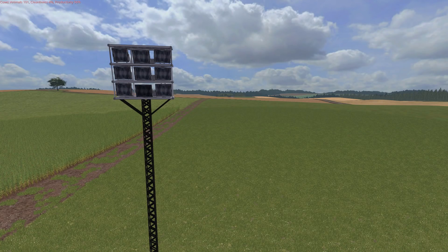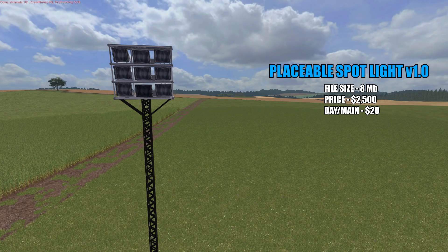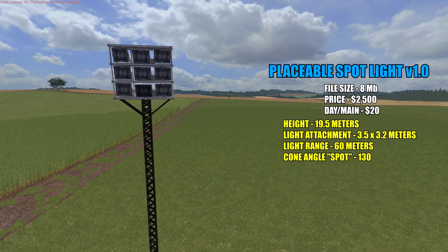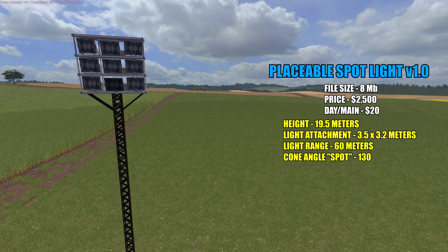Next up we have the Placeable Spotlight version 1.0. File size for this is 8 megabytes. Priced in the shop at $2,500 with a daily maintenance fee of $20. These lights will turn on in the evening and off in the morning, the same as all the other lamps in the game. The height of this is 19.5 meters — very tall. This is located under placeables. The light attachment itself is 3.5 by 3.2, the light range is 60 meters, and the cone angle of the spot is 130.